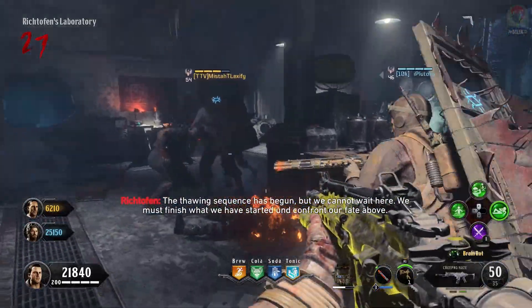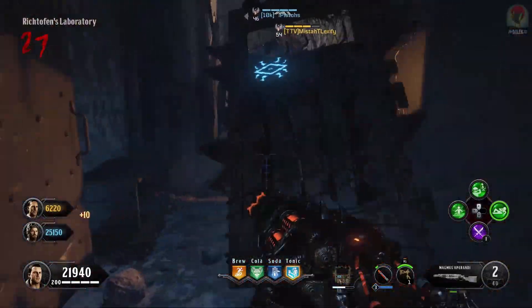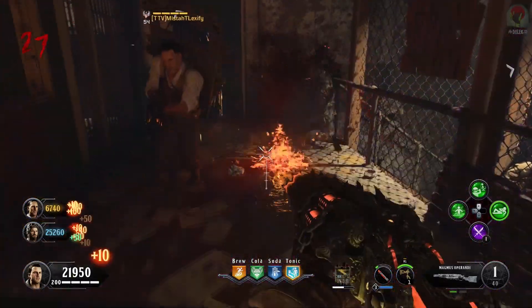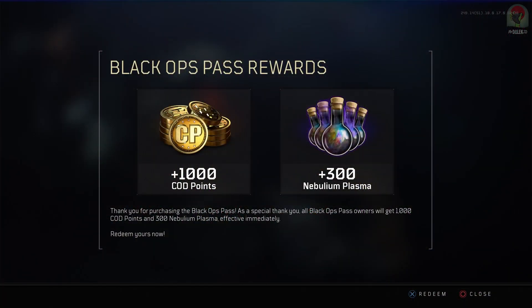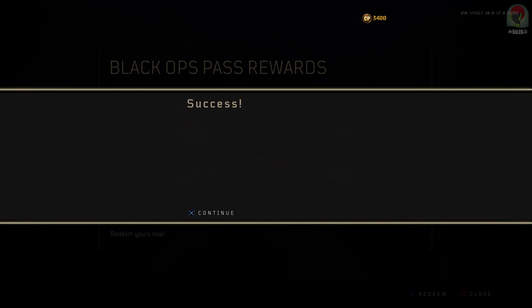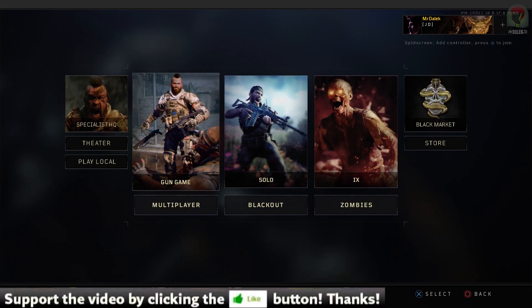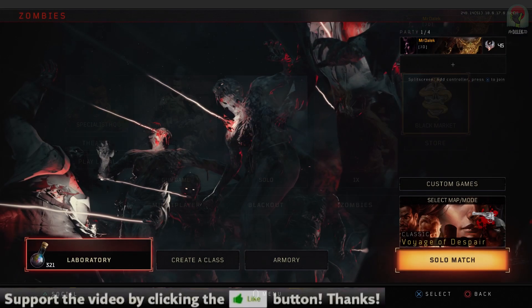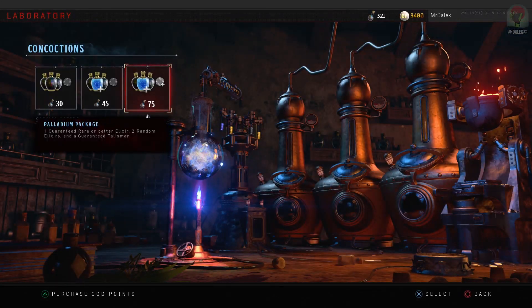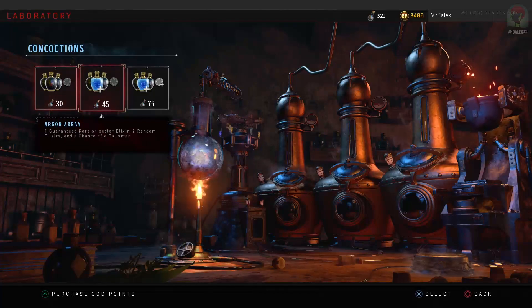It was only a matter of time until COD points were added, and it sounds very weird, but for the first time ever I actually kind of wanted them, because I want to be able to at least buy some more Nebulium Plasma so I can get some good Elixirs. Because of the recent changes Treyarch have made to the normal ones, it's made those rare consumable ones a lot more useful, and we always have very little of them — you'll always probably have about 2, maybe 3 of whatever you would need in a successful easter egg run, and you might have wasted it in an unsuccessful run. Well, now COD points are in.